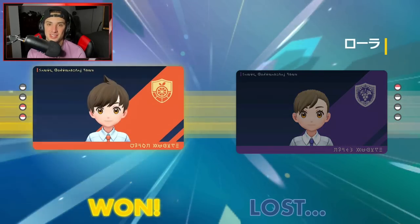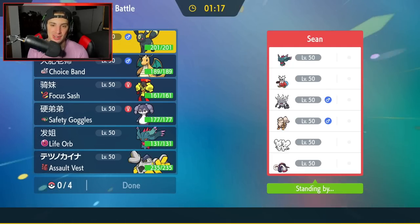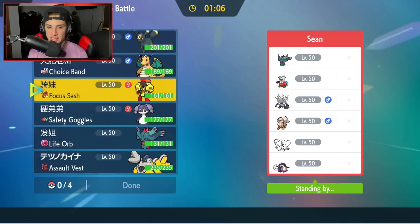Final match coming at you guys — going up against an Iron Bundle team with Fluttermane, Kingambit, Arcanine, Maushold, and Gyarados. Very strong Pokemon on the team. Gotta watch out for Annihilape because I have a weird feeling it's Choice Scarf, just here to Final Gambit me and take me out. That could definitely be a problem.